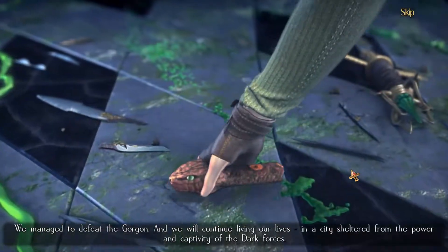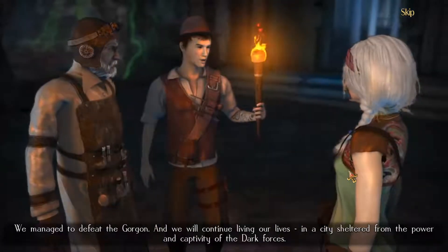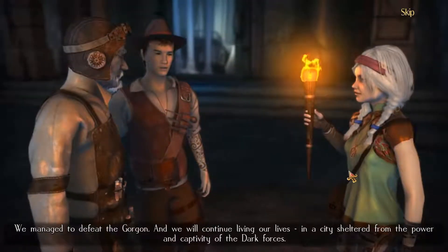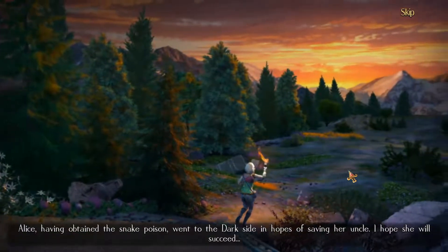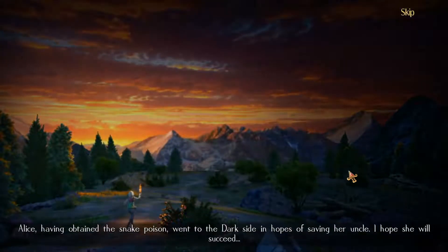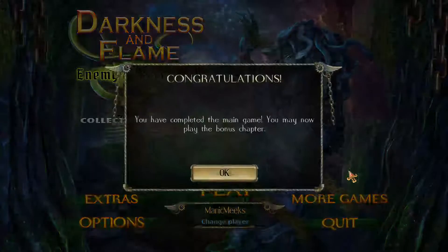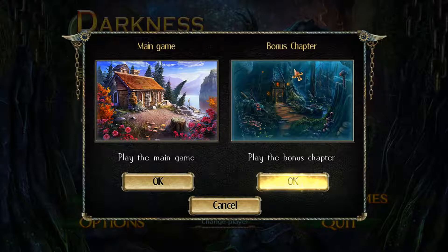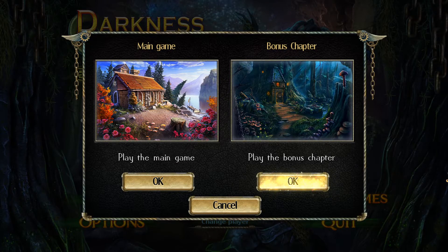We managed to defeat the Gorgon, and we will continue living our lives in a city sheltered from the power and captivity of the dark forces. Alice, having obtained the snake poison, went to the dark side in hopes of saving her uncle. I hope she will succeed. Look at that — that is the end of the main game! Yay, the bonus chapter. I'm kind of sad about this because this is literally it. I'm all caught up and I have to find another game to play. This makes me really sad. Alright guys, thanks for hanging with me and hopefully I will catch you in the next one. Bye!